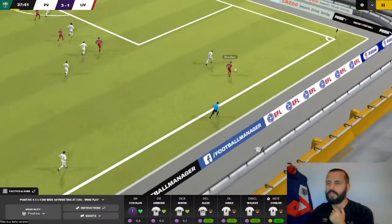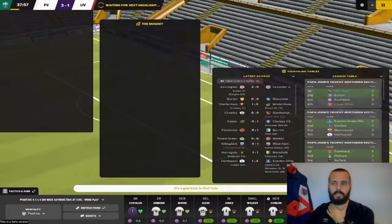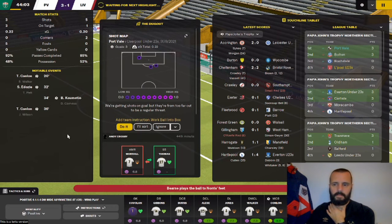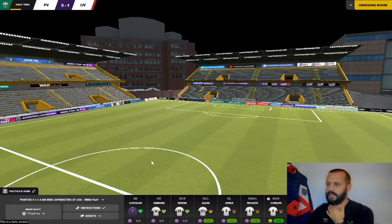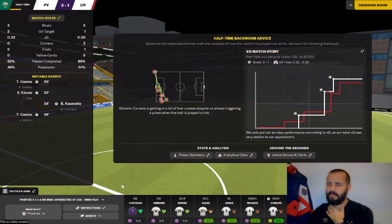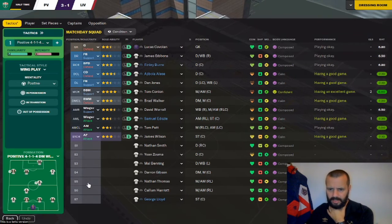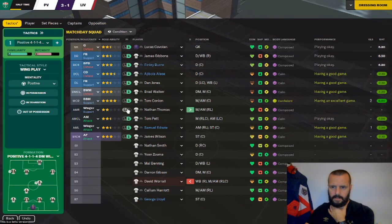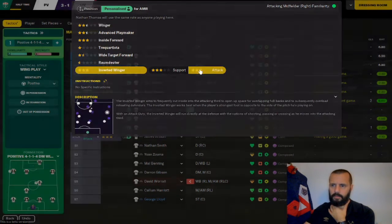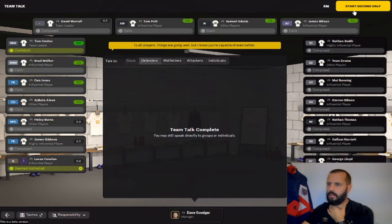Liverpool aren't giving up — Bradley gets to the byline and fires it over, but it goes over the top. Port Vale goal kick and we see out the half. The only concern is Worrell on the right wing — he's not having the best of games. I'll bring Thomas on as some kind of inverted winger for the second half.